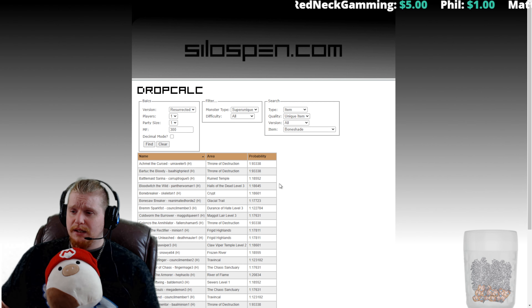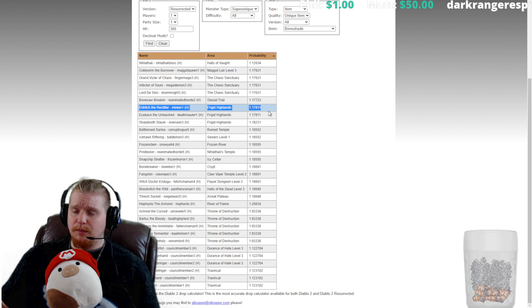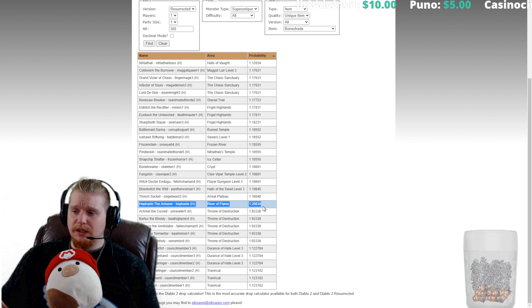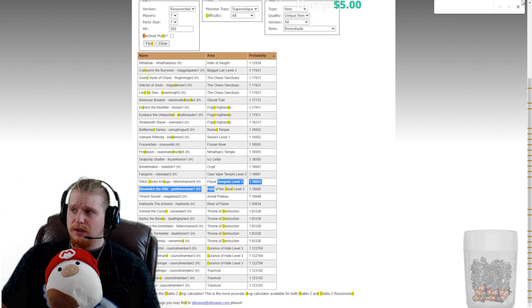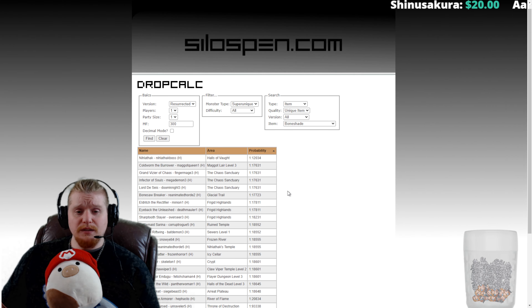Let's look at super uniques as well — there's a relatively small list. We have Eldritch the Rectifier, an easy-to-farm monster; Pindleskin in Hell difficulty, another easy one; and Thresh Socket, at the end of the same zone as Eldritch, also very easy to farm. Hephasto the Armorer is actually pretty easy to farm as well. Notably, Shank and Shenk cannot drop this item, so you can avoid them. You're really looking at Pindleskin, Eldritch, Thresh Socket, and Hephasto as your best farming targets.